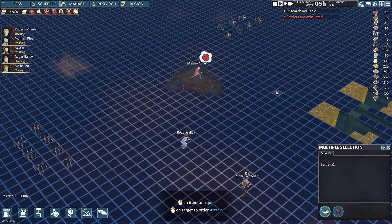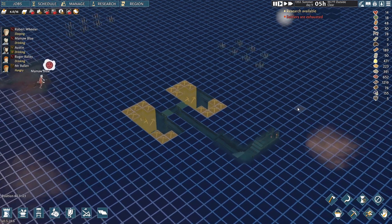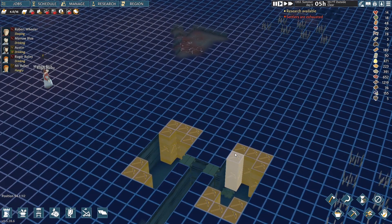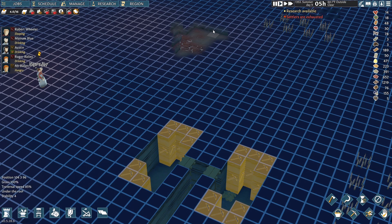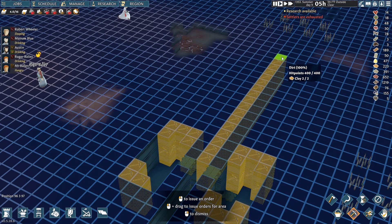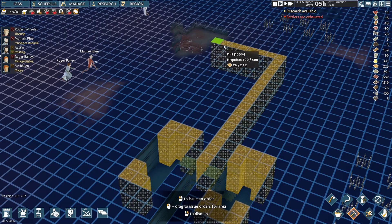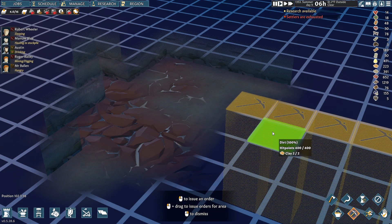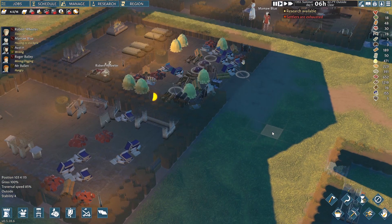So what I'm going to do now is come down here and continue this hallway all the way over here, because this is eventually going to be the way I get into the mine. I guess that's good — it's not quite the same level but it should be okay.